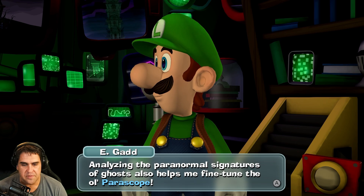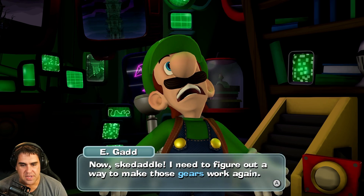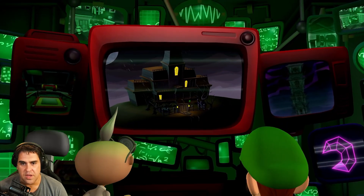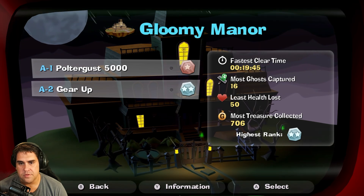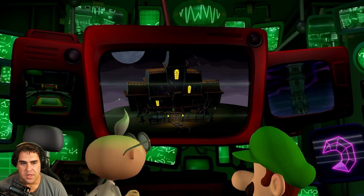Analyzing the paranormal signatures of ghosts also helps to fine-tune the Poltergust. Now skedaddle — I need to figure out a way to make the gears work again. Okay, back to Gloomy Manor, onto A-3: Quiet Please!